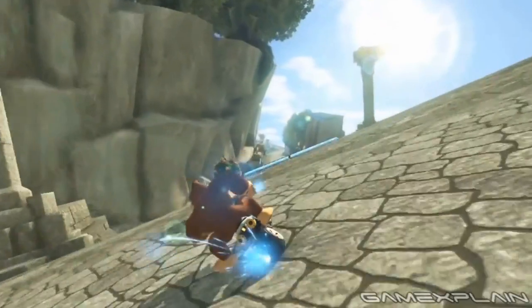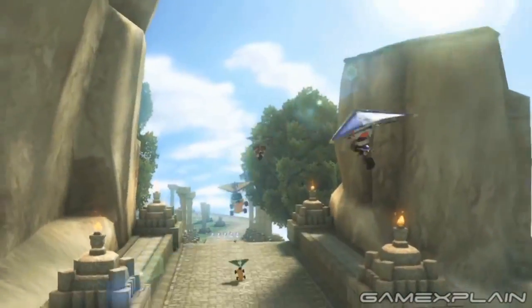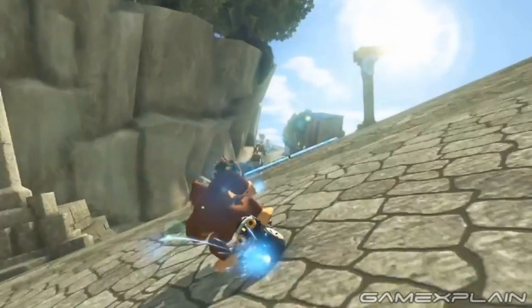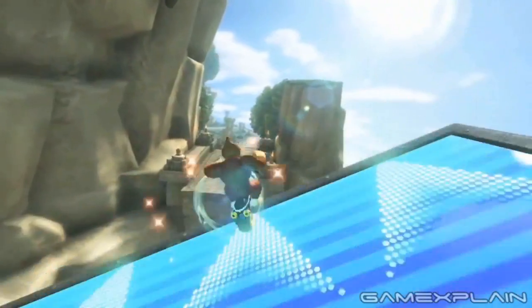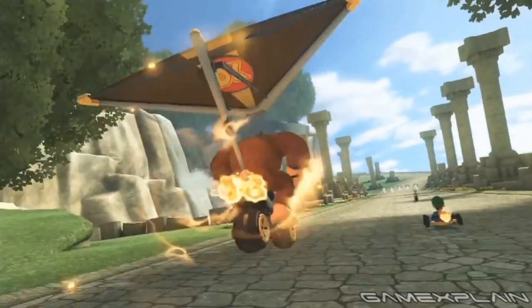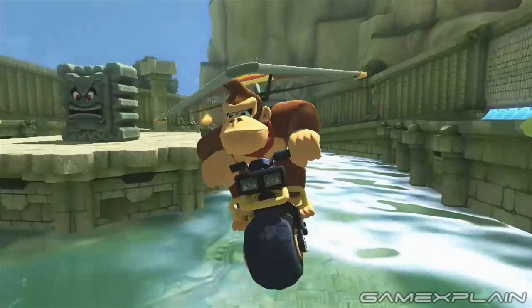That covers all the new footage, but the E3 trailer clips likely come next, linking back outside to the starting line. It looks like you'll have a slight downhill ramp followed by a brief flying section. Upon landing, you'll find a set of item boxes ahead and a curve to the left, with perhaps a finish line waiting just beyond. One last thing: why do the Thwomps have two faces, one on each side? Why you gotta be so creepy, Thwomps?